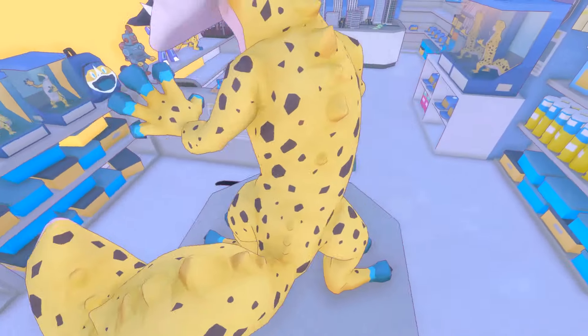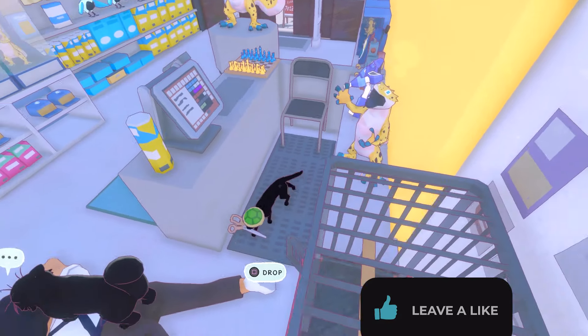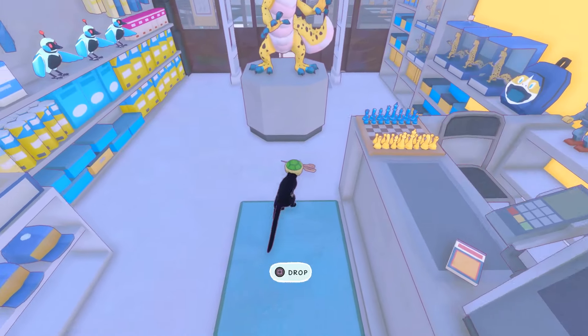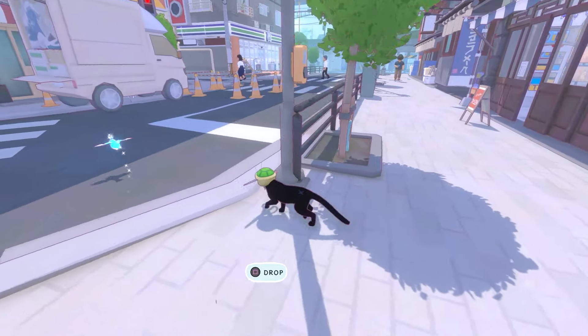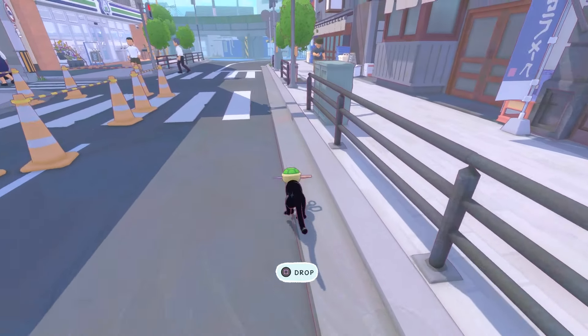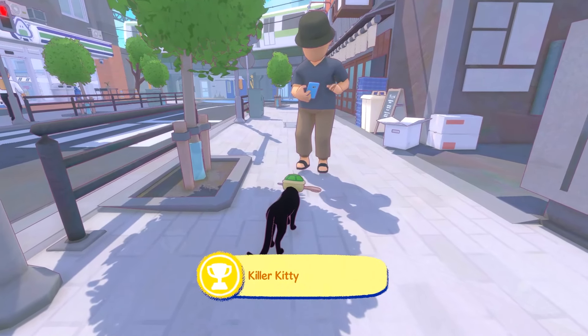Once you're inside, go behind the desk and get these scissors. You don't have to specifically get scissors — you can get any dangerous object, like knives I've found in bins before. All you need to do is take the scissors and run into a human, just like this — and that is the achievement completed.